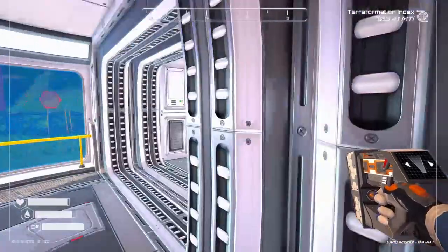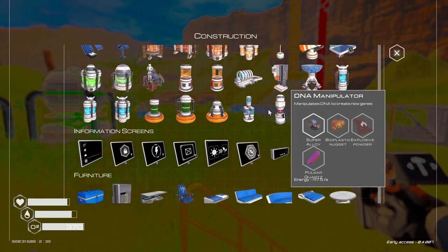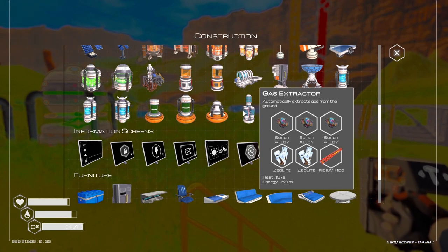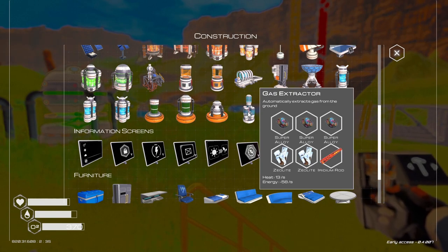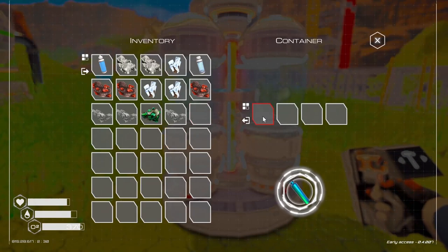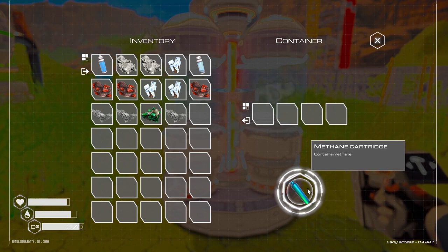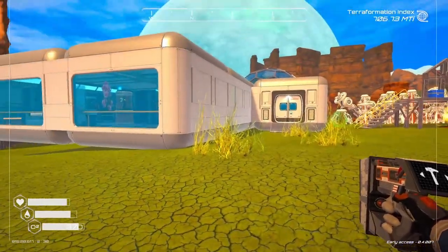Oh, there's so much stuff. What are we doing first? Let's get the gas extractor set up — we've got everything we need. We needed that one mineral with the Z to be able to do that. The gas extractor is going to get us those methane canisters we need for making other stuff in the bio lab.